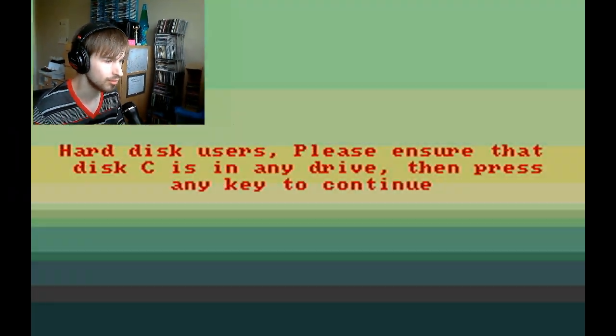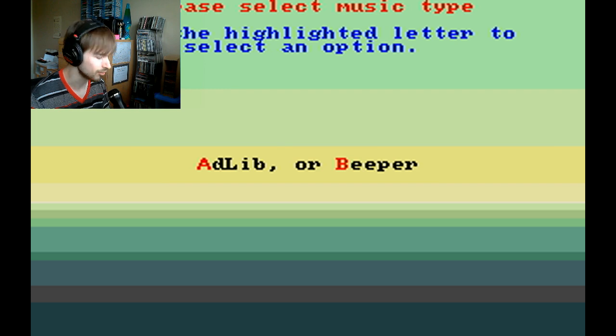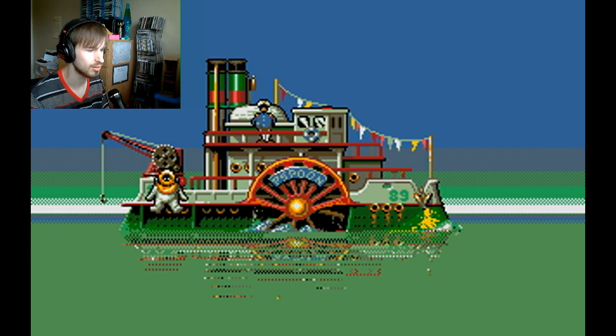Okay, hard disk users ensure that you have a disk in the C drive — I think I do. Okay, we're gonna go with Ad-Lib. Okay, so we are on the pea spoon boat and they're gonna drop us in.